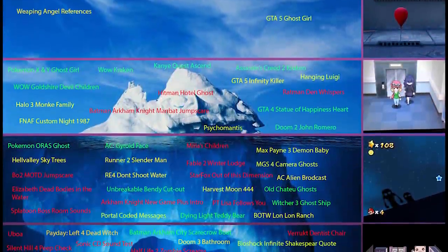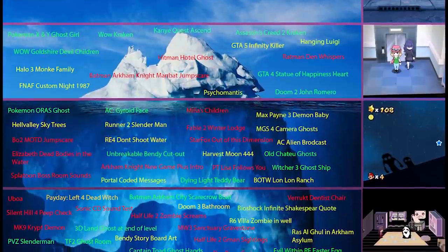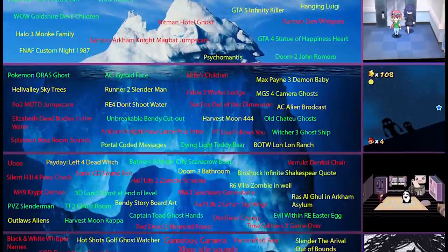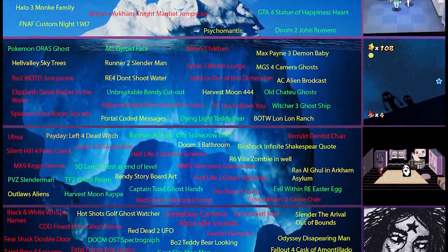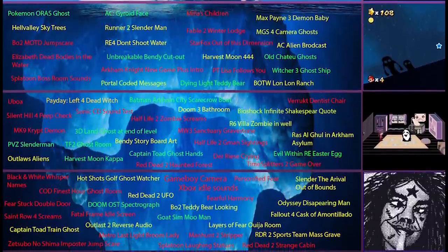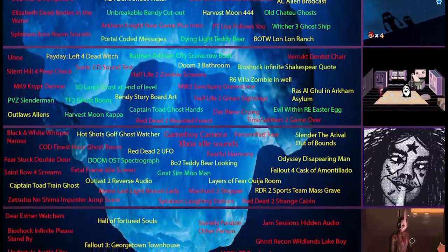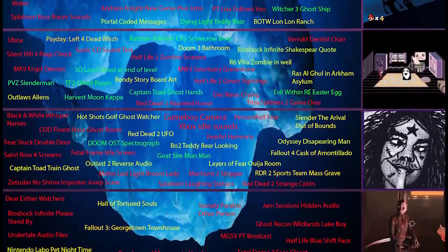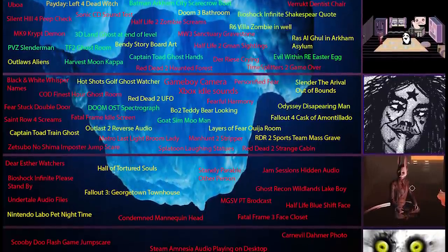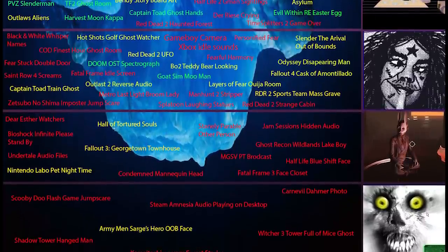I'm going to keep this intro short and sweet since the video is already so long. I assume most of you are familiar with the Iceberg format. We start at the top talking about Easter eggs virtually everyone knows, and the further down we go, the more obscure the knowledge becomes. This Iceberg is made by myself and my girlfriend SuperTaren, and it's color-coded by how scary we believe the Easter eggs are: green being a little spooky, yellow being decently scary, and red being full-blown horror.